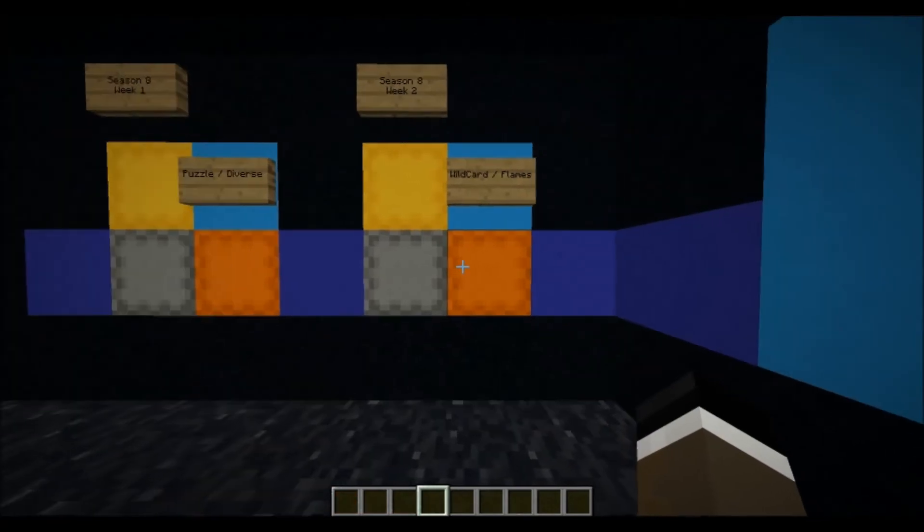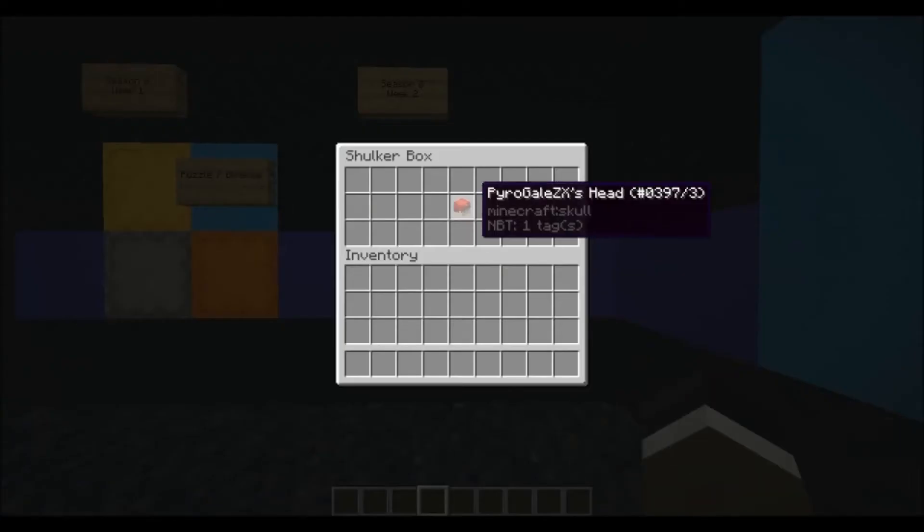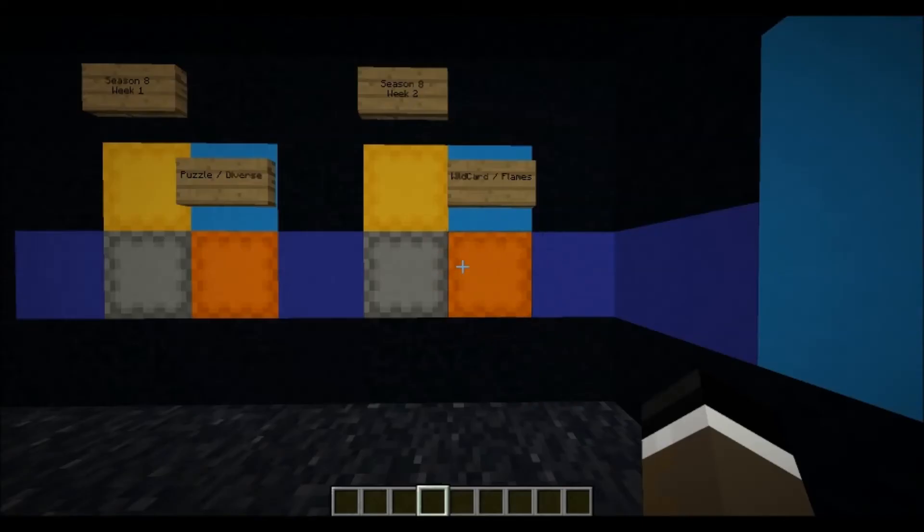Moving on, we've got third place here. Pyrogale ZX had the chisel-type map with the multiple paths. It had the lava maze as well as the lava parkour. There were some zombies. I enjoyed the map, though I did mention in the overview that lava parkour is not something I always approve of. But overall as a map it was pretty good. It came in with a solid 24 points, so we went 28, 26, 24 this week.